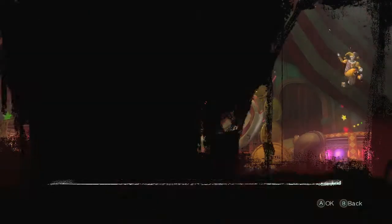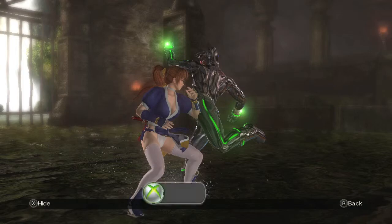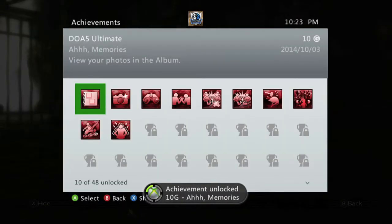Then from the main menu, head down to Extras, go to Album, and that should bring up your photos. You want to view the photo we just took, and once that pops up, you should get the achievement for 10 Gamer Score. And that's all there is to it.